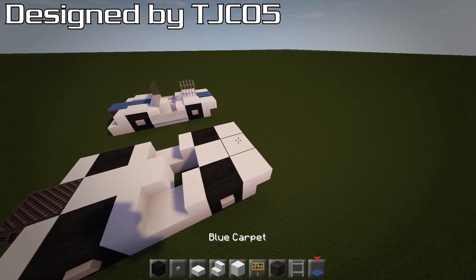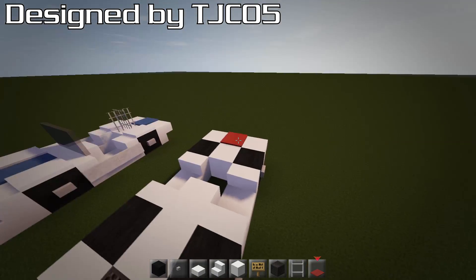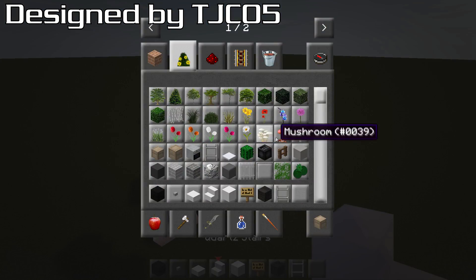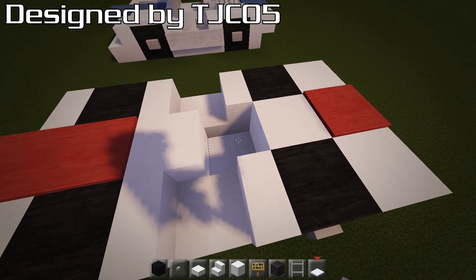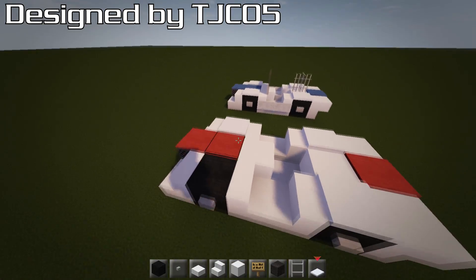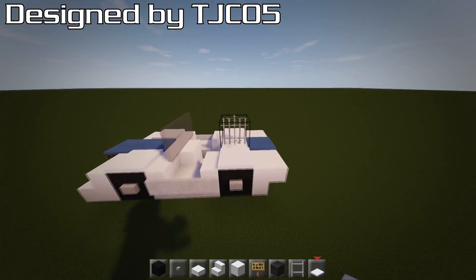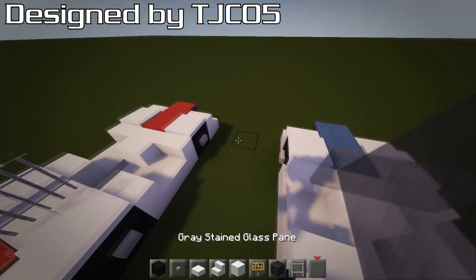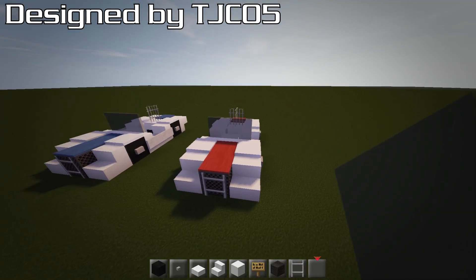We can put a stripe on it — I'm going to go red this time. You can build the same vehicle a couple of times in different colours. So we'll have a red stripe on the front as well. If we grab some snow, we'll put a piece on the floor as a little seating area — you could raise it up if you wanted. On each of the wheels, put one piece of snow to make it look a lot smoother. We also need some iron bars for the middle piece, and some grey or white stained glass pane on the front. That's pretty much the base design — really simple.